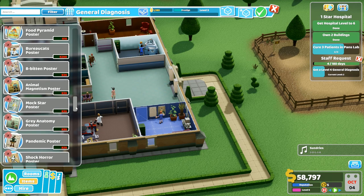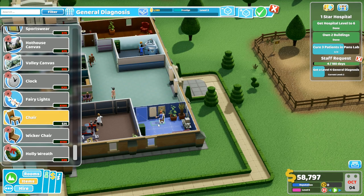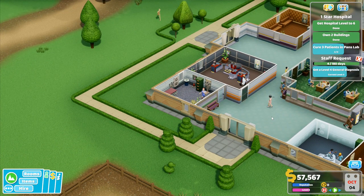Have I got anything else I can unlock for five points? The chair - yes! The hardened chair will go in here. Little bits of prestige, it's all helped a little bit. We're getting much, much closer - this is quite the diagnostics room.